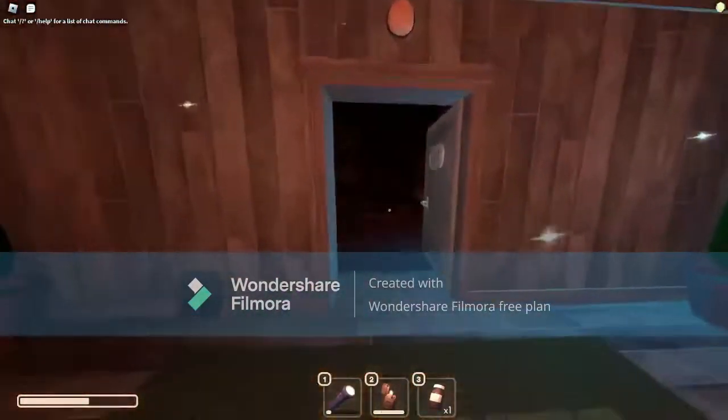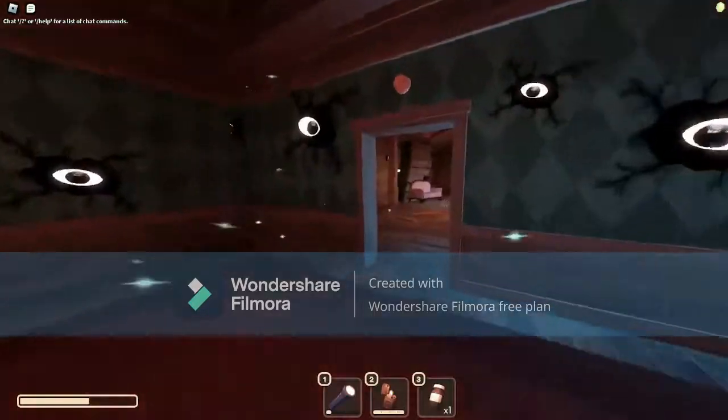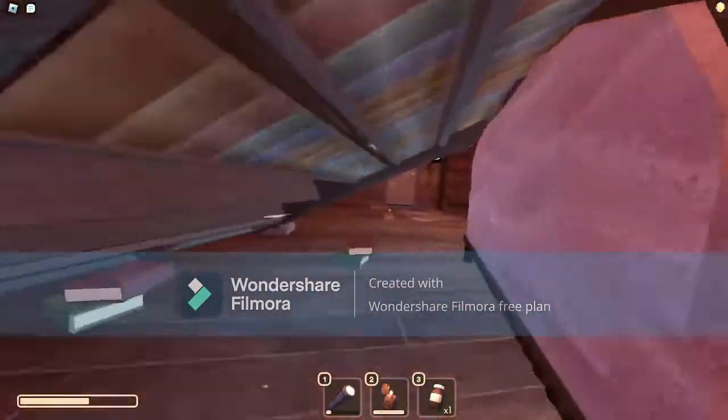At the last level, there should be fire and hands. Don't touch either. The fire does a lot of damage, and the hands just instant kill.